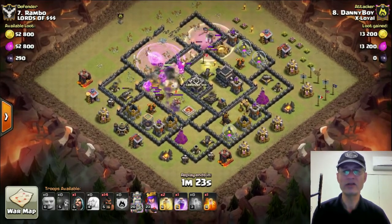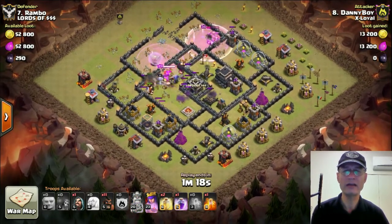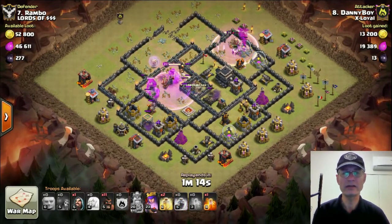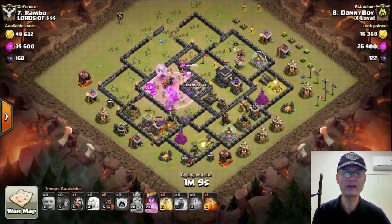Now watch the skelly traps here that pop — they will target the skeletons. Now they all target the King and the King is down, there we go, all onto the King straight away. And now the next skeleton trap that pops — there we go — you'll see that the bowlers just all throw their balls at the skeletons.